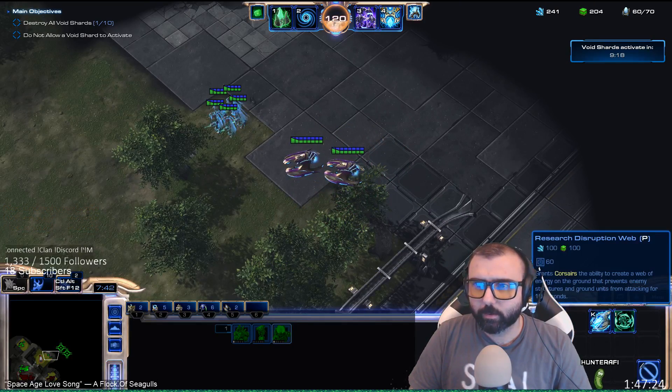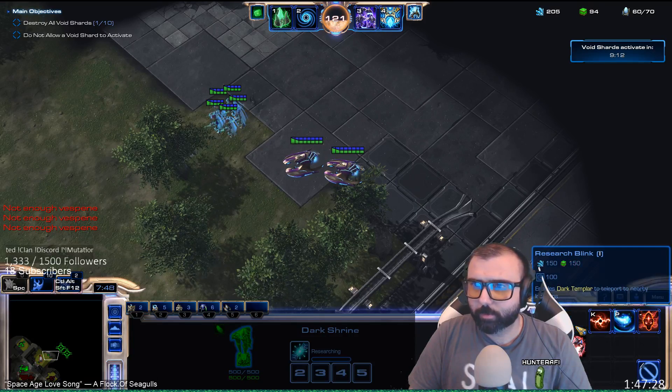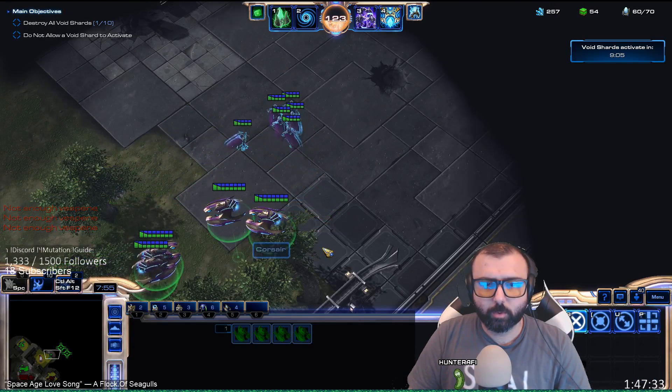Make sure you put your Corsairs on their own control group so you can control them a little bit better. I like to get the cloak upgrade first and then the other — disruption web. And I like to get blink for my DTs. DTs on one control group, Corsairs on another.